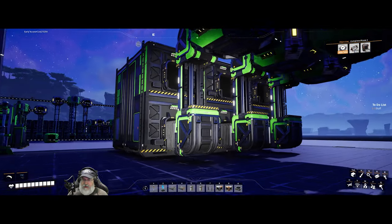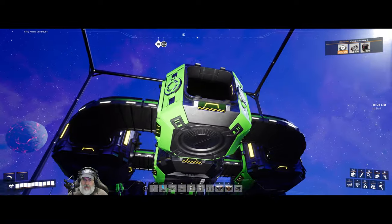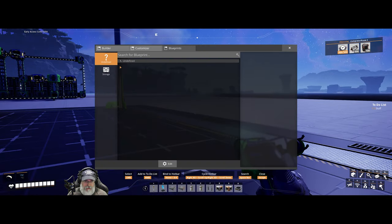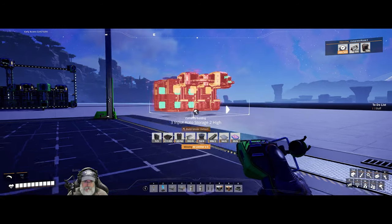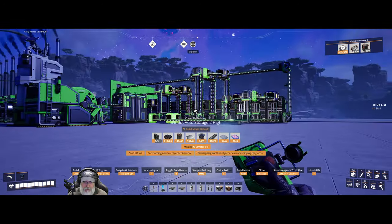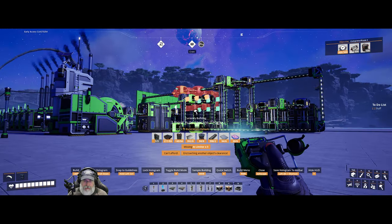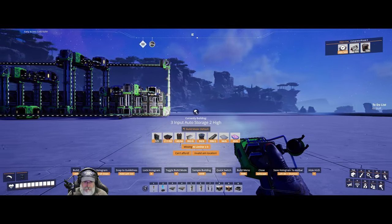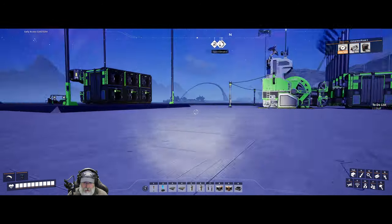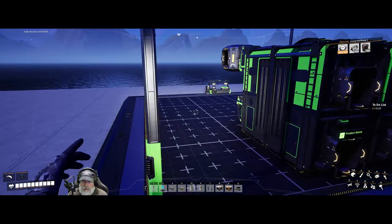The cool thing about this is that once you create a blueprint and save it, it's a template you can use over and over, which is really neat. So I can build another two-high, a six-high, or a ten-high and continue adding on to our storage — which of course we'll have to do as we start adding more and more products.